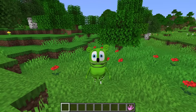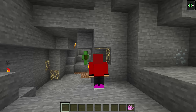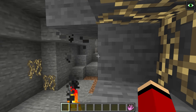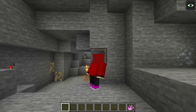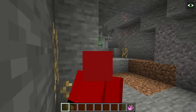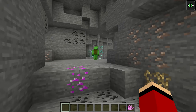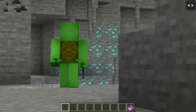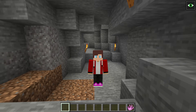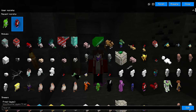Mikey still thinks I'm just a regular Enderman! I wonder how much I can do before he figures out who I am! Mikey came down into this cave — looks like he's searching for diamonds but hasn't found anything yet. I see some iron but no diamonds anywhere! Lava! There's so many diamonds over there but I can't get across this lava — the diamonds are out of reach!